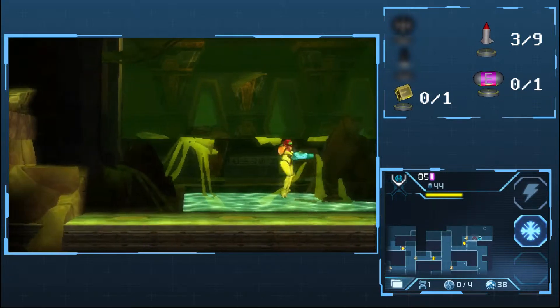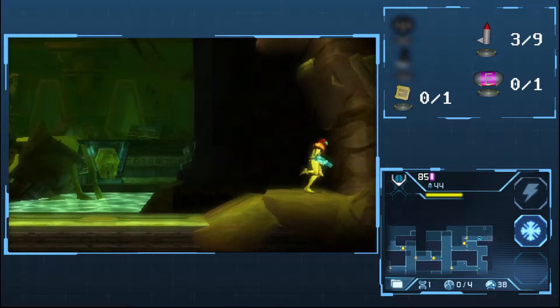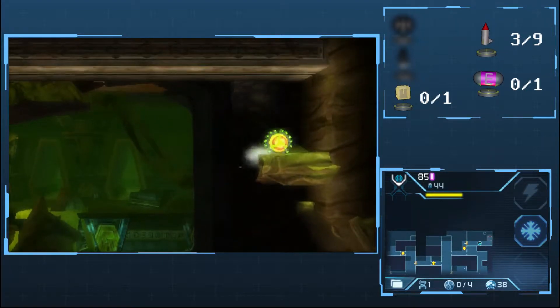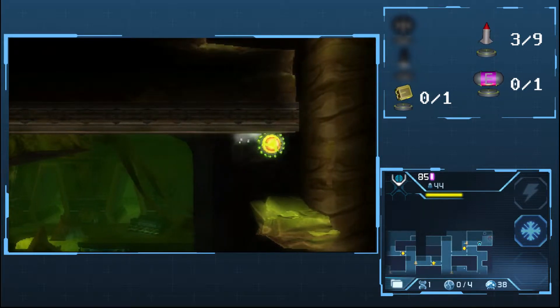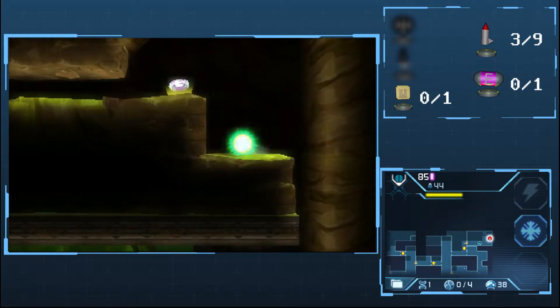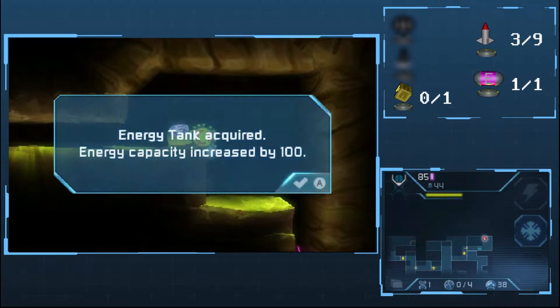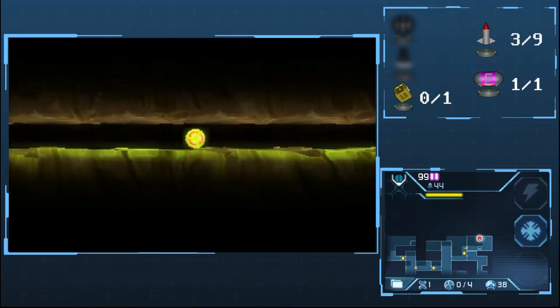Today is some more Let's Play Metroid Samus Returns. In the previous episode, we started exploring Area 1, got a few items, and also fought a Metroid. In today's episode, we're going to kick things off with getting this energy tank right here. So now, if you're playing along, you should have a sizable amount of energy — more specifically, 299 energy.